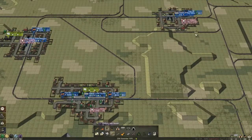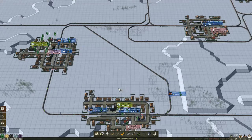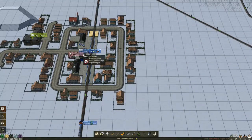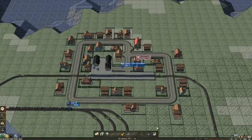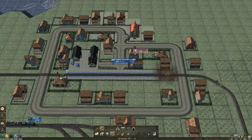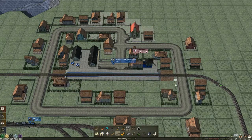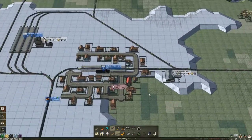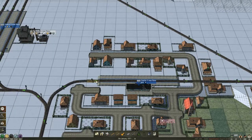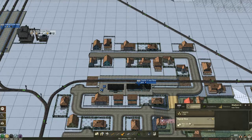That one makes more money out of them — less passengers but more money. I also want to reduce the number of total passengers waiting there because it's kind of silly. Now these two cities — going to do exactly the same thing. Signal box right there. It doesn't have a restaurant yet, so may as well add that in as well.